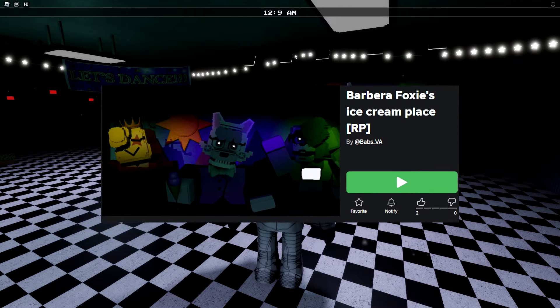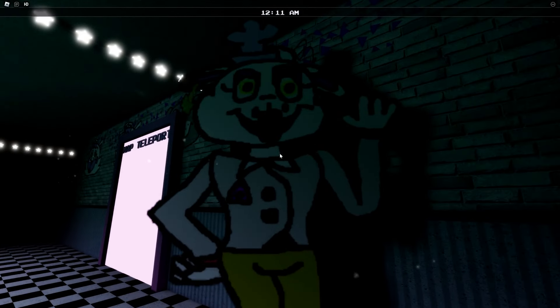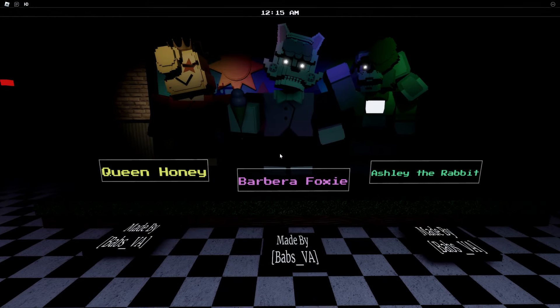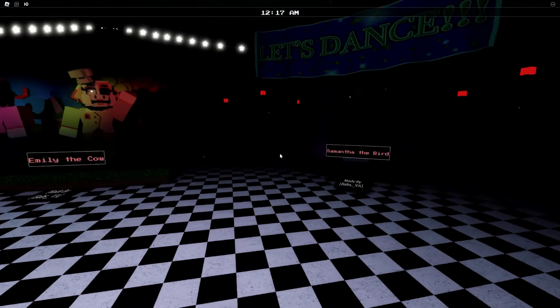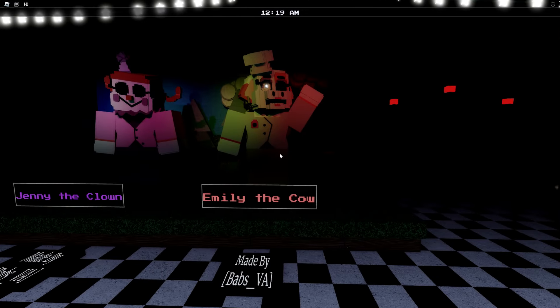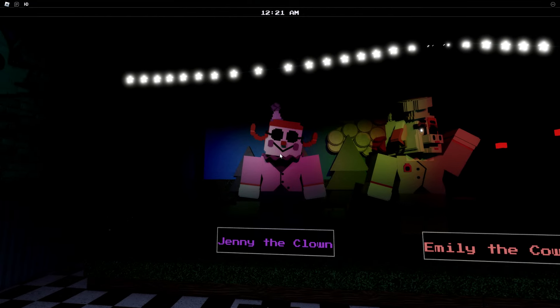The next game is called Barbara Foxy's Ice Cream Place. Is this Barbara? Are you Barbara? It does have the main cast over here: we have Queen Honey, Barbara Foxy, and Ashley the Rabbit. Then we have a ton of other ones — Samantha the Bird, Emily the Cow, and Jenny the Clown. Jenny's really creeping me out.